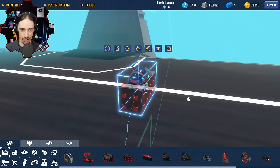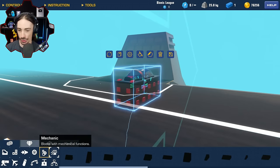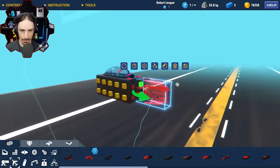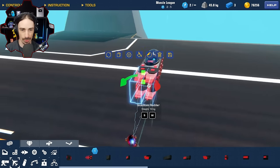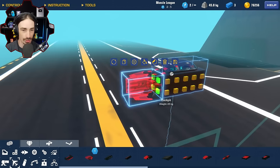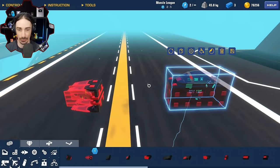A wingless plane should be fun - I haven't built one for a long time. I did one a long time ago using just aerodynamic blocks, but now with the new gyros this is going to be way simpler. The quantum rudder is the only thing from the wings category we can use - it helps keep you going in the direction you're facing, and should even help fight against gravity a little bit.